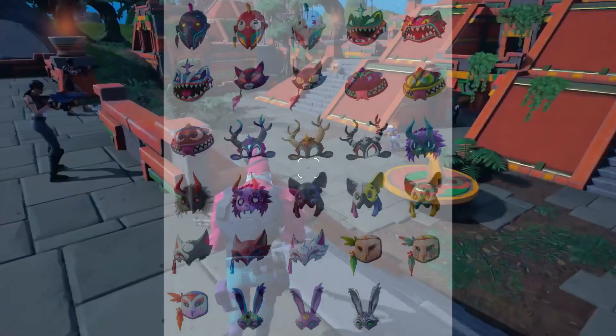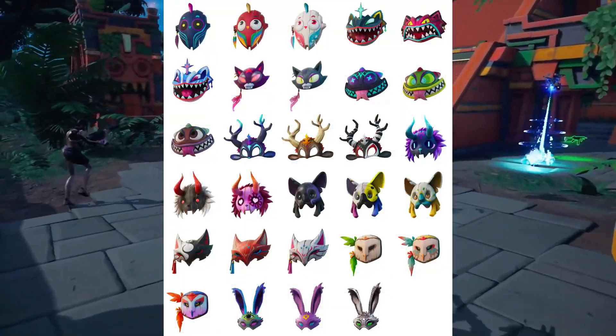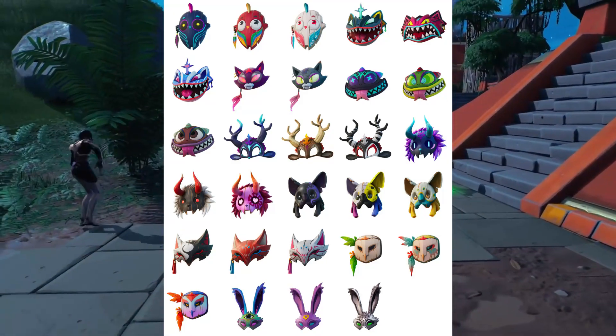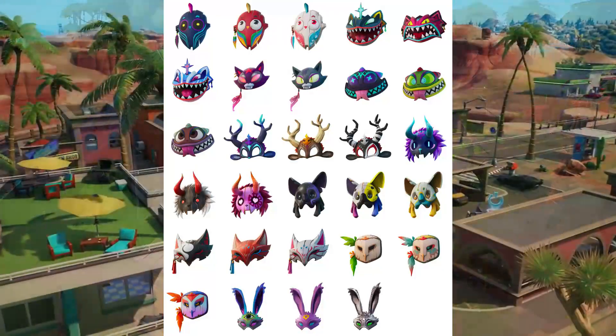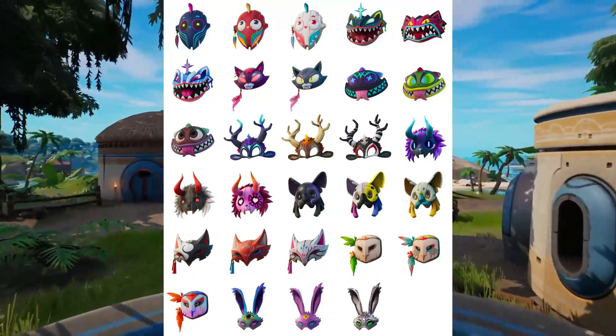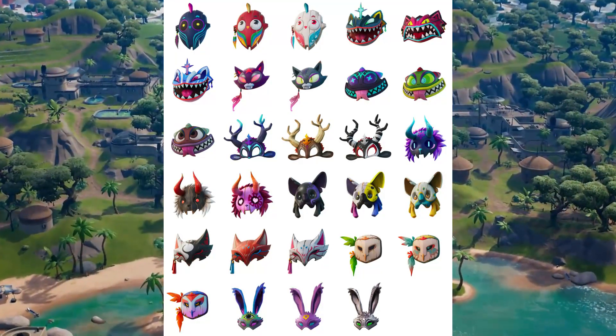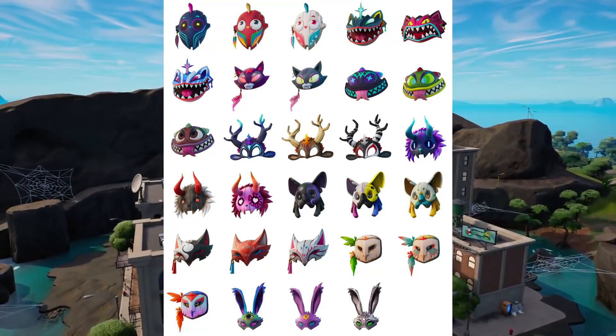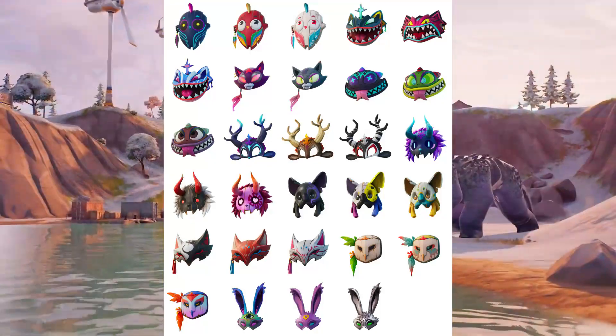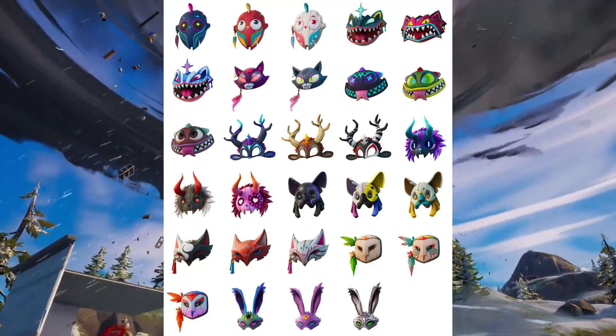The Haven masks have been updated — you can see footage of how all of them look in game right now on screen. We also have some Clambo sets and Clambo masks as well. I'm going to be making a video pretty soon unlocking all of them, so stay tuned on the channel for that.